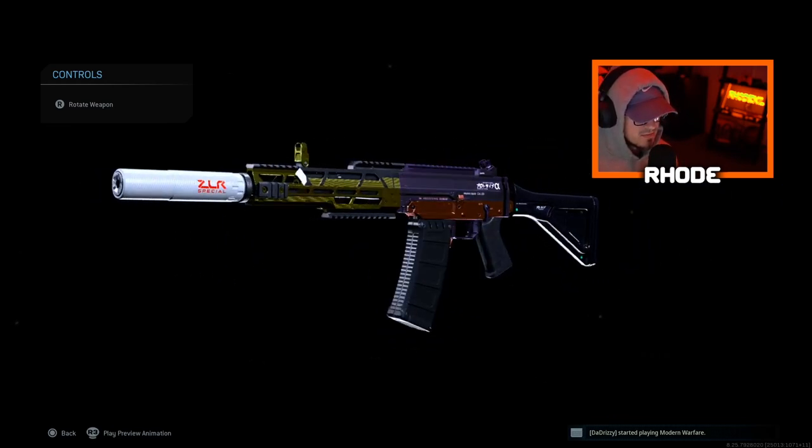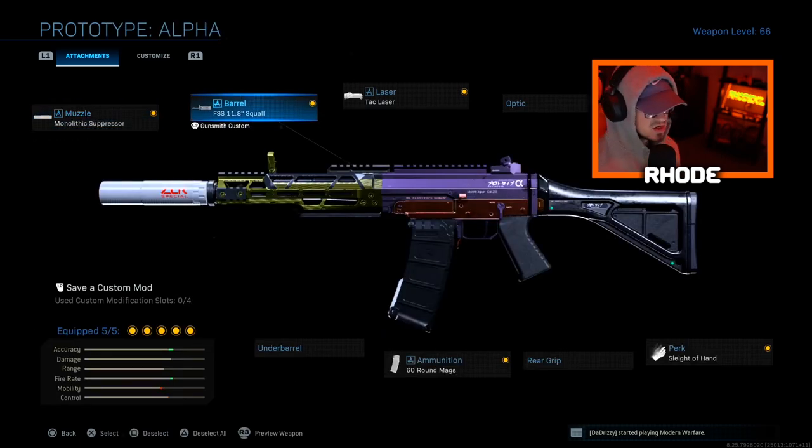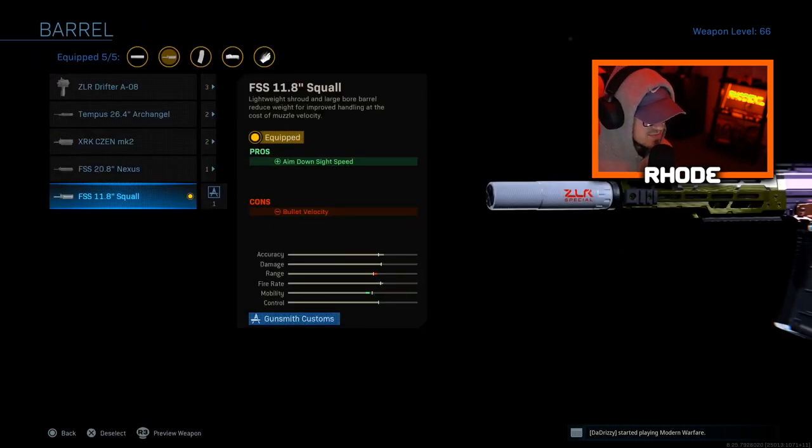But anyway, man, this Growl right here — I'm about to show you the setup and we go absolutely crazy with it. Running the monolithic suppressor, the Squall barrel — this is the last barrel but you have to unlock it through certain attachments. It's very good for multiplayer. I wouldn't recommend it for Warzone, but I do recommend it in multiplayer because it has ADS speed — it makes the ADS speed faster.